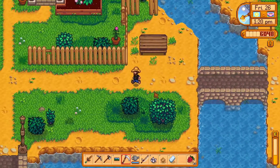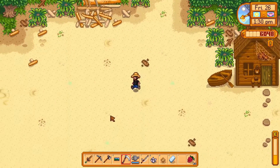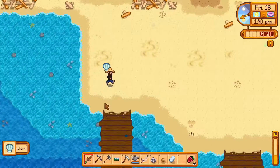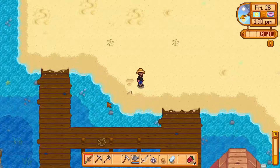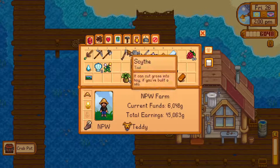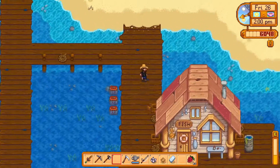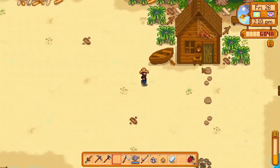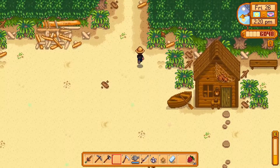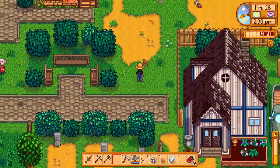We're gonna go drop off the crab pots into the ocean. I actually prefer the sea shellfish compared to freshwater because of the potential to get lobster. Right now without the hoe, there are those worms which can only be interacted with using the hoe. I like to drop these guys over here, unequip the bait, load up the crab pots, and come back tomorrow hoping to find something useful. If you wanna befriend Elliott, the best gift for him is lobster — and for a guy living on the beach, he sure has a fancy taste.